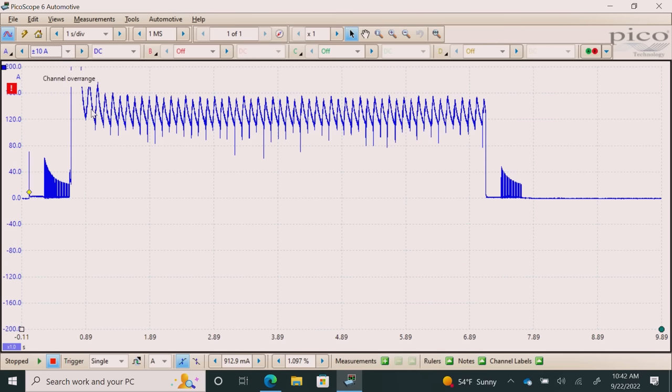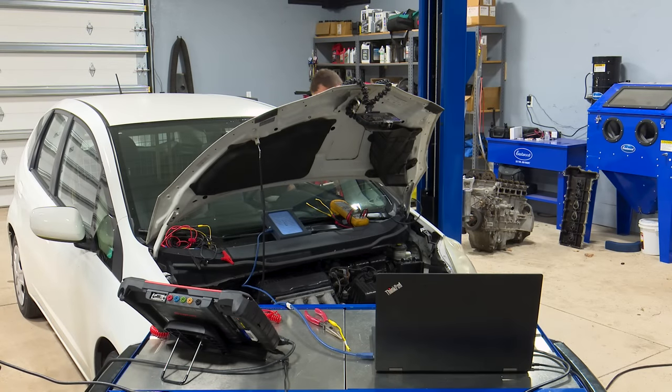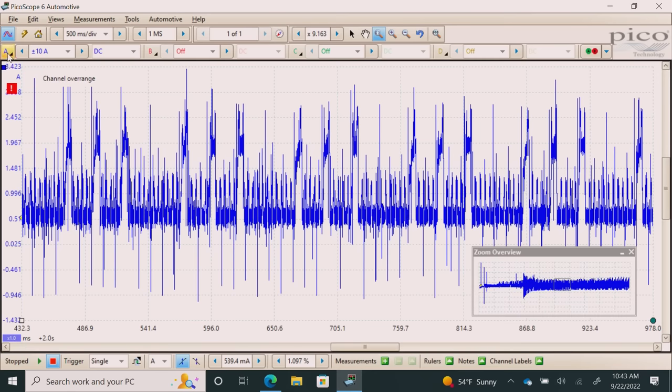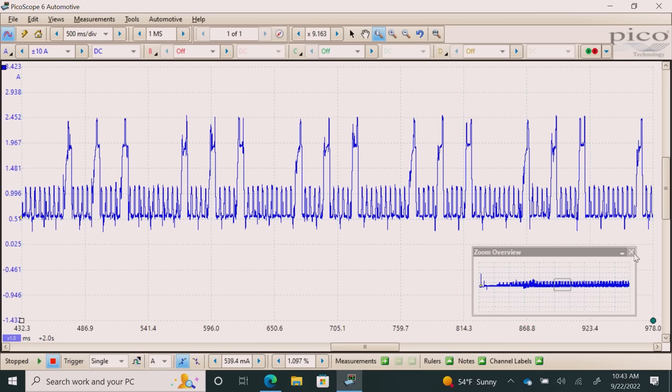I'm going to bring this down to plus or minus 10 on the Pico, still using a trigger — just drop it down a little bit and take a little less time. Now this looks a little messy, but once we zoom in and clean it up you'll see it a lot better. I'll grab the magnifying glass and zoom into a section of it, then throw a filter on to see it clearly.